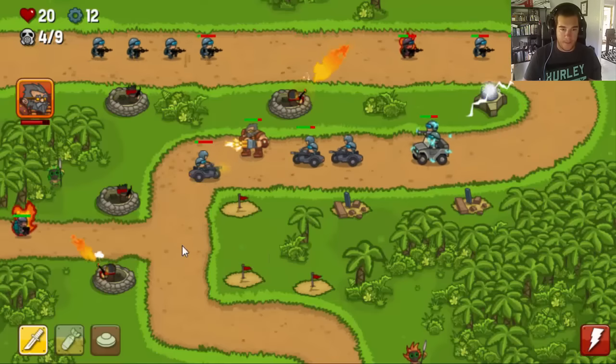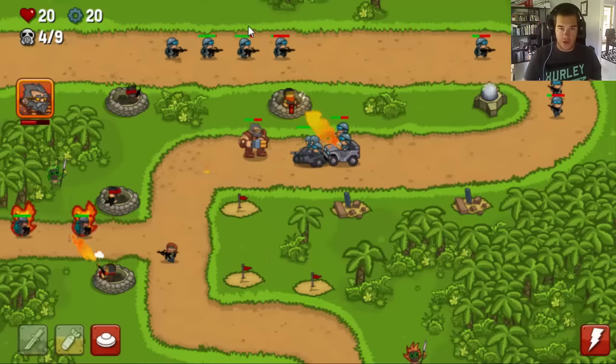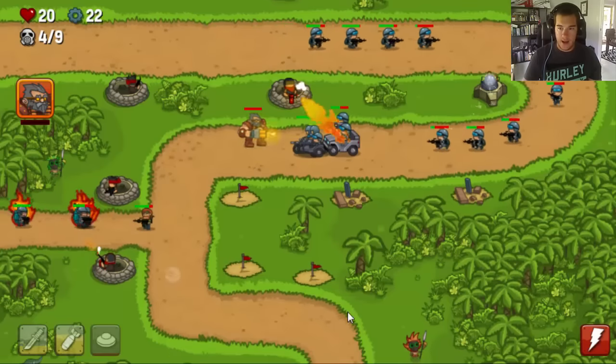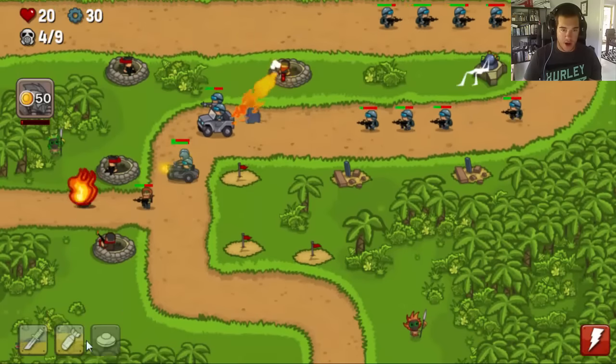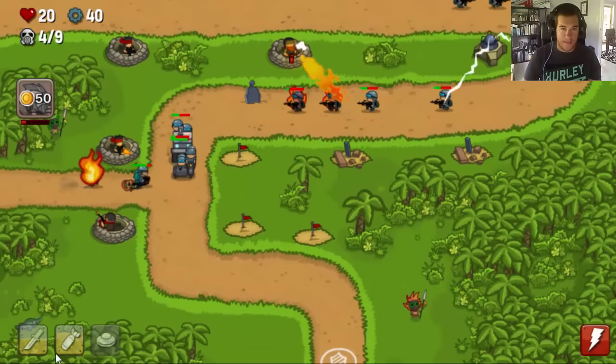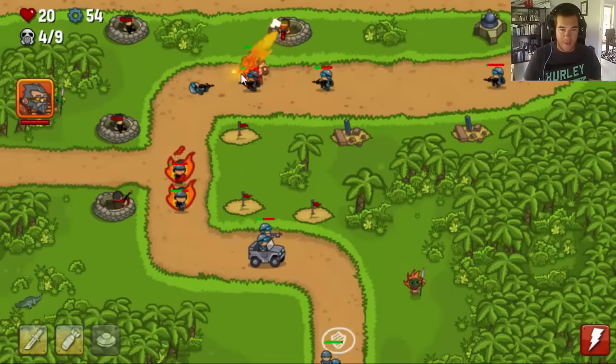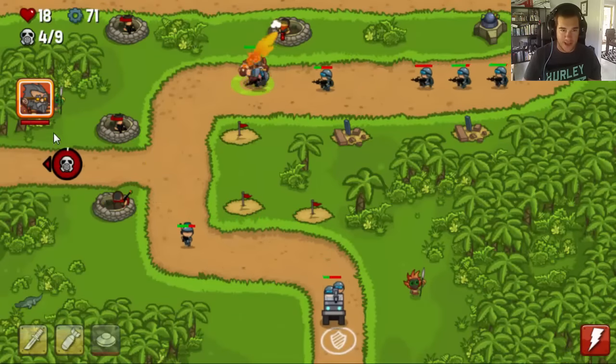There's a fair bit of stuff happening at the moment — we've got pretty much all soldiers coming up from the top here, and obviously soldiers coming from the left-hand side here. My guy just died. No wonder why they call it the Impossible Tower Defense — I'm getting absolutely pawned here in the impossible tower defense.